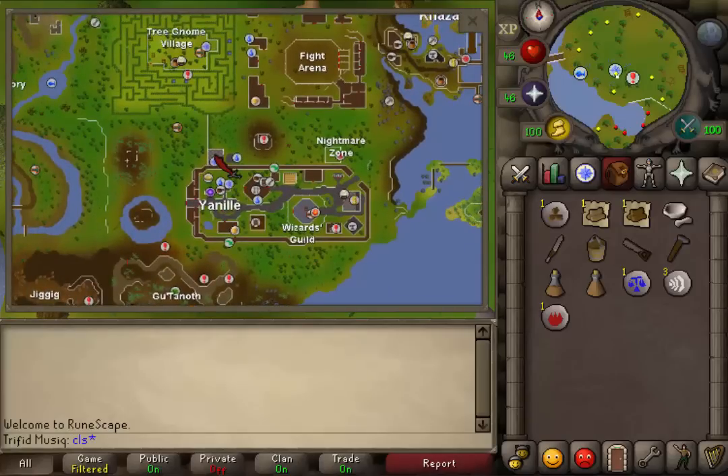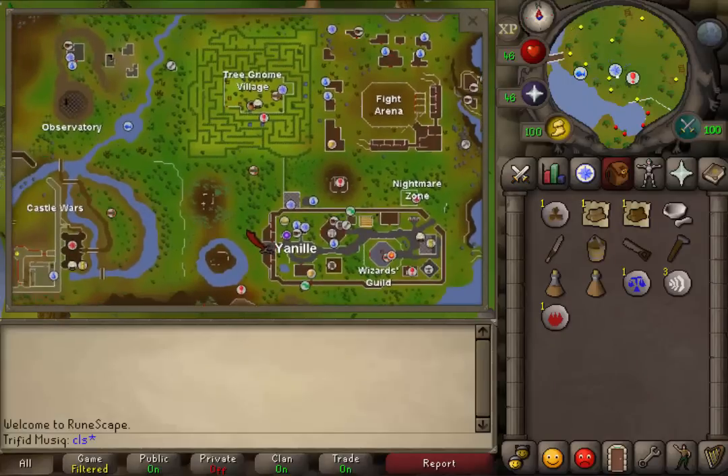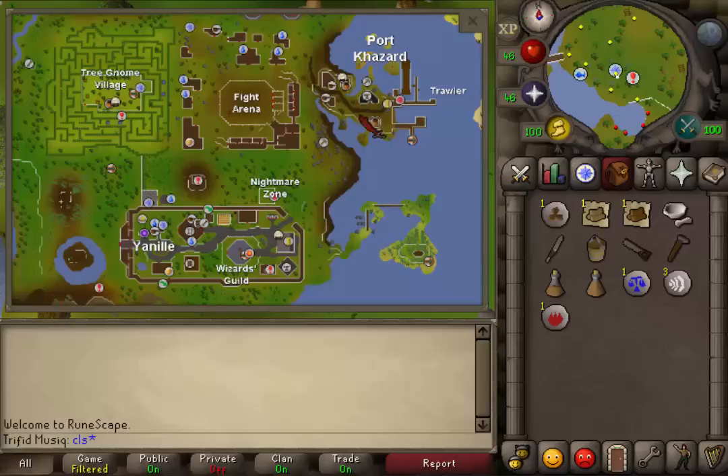If you can't use that, the third fastest method should be a teleport to your house if it is located in Yanille, or the Watchtower teleport. If you can't do any of these, you could use a dueling ring charge to go to Castle Wars, use a minigame teleport to Fishing Trawler, or just go from the quest start to the spirit tree inside the Gnome Stronghold and use it to go to the Gnome Village and run from there.